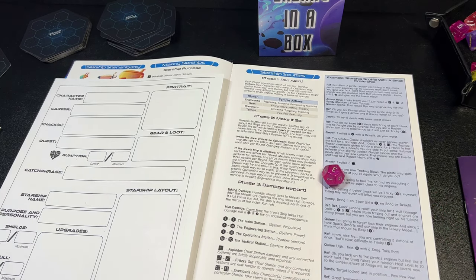For even more random space content, I also want to highlight Star Dogs: The Referee's Handbook — a supplement mentioned by Alan from Perplexing Ruins in one of our Alone Together episodes. Written by Michael Raston, it's a collection of random charts for things you might find in space. These three books together give you almost an infinite amount of space adventure voyages. Let me know about the kinds of adventures you've been having — we'll talk later, bye-bye!